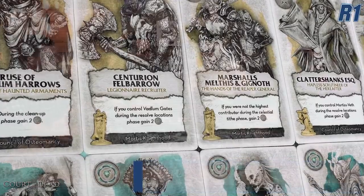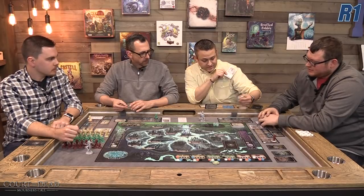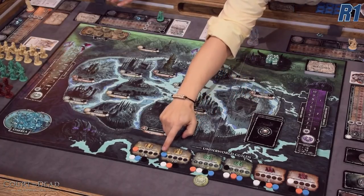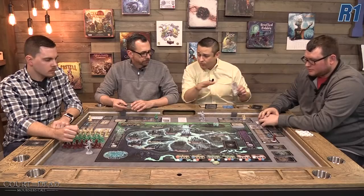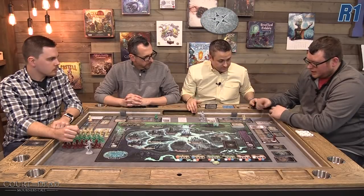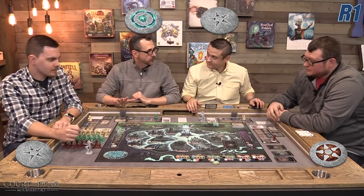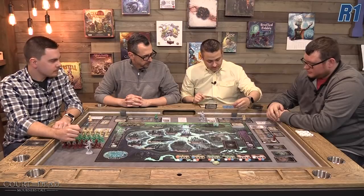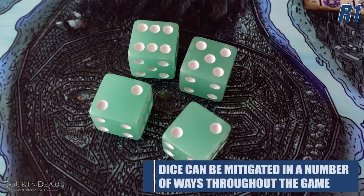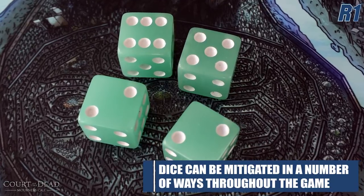The mortar cards provide abilities and a starting guild figure depending on your faction. For example, I have someone from the Council of Osteomancy — I place this in my crypt and mark the track at the bottom, giving me one presence there, and everyone does that in turn. I'm the bone faction, David chose flesh, and we also have bone and spirit, so all factions are represented. Each player starts with two etherea. The dice are used sometimes for combat with Wallows cards and in a specific step during the game.